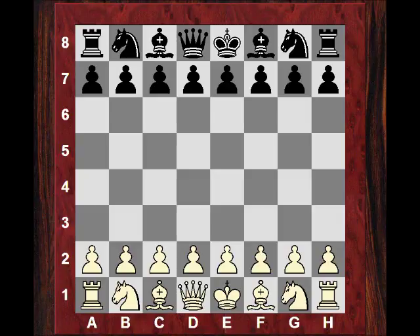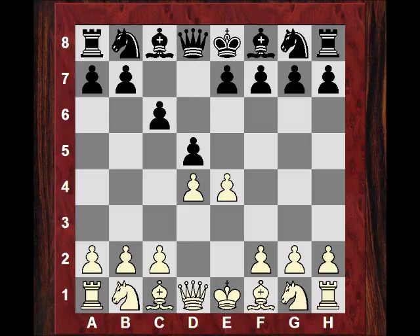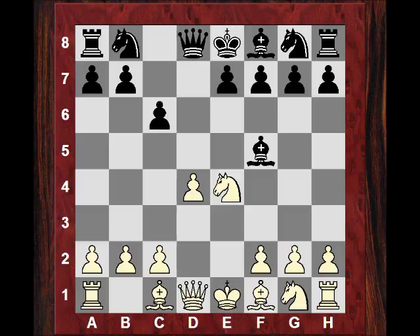e4 from Magnus, c6 — the Caro-Kann, with a rock solid reputation. Is it going to be a good idea against Magnus Carlsen? d4, d5, and we see Nd2. It doesn't matter sometimes if the knight goes to d2 or c3. If Black's next move is dxe4, Nxe4, Bf5 — it's classical Caro-Kann territory. Ng3, Bg6.